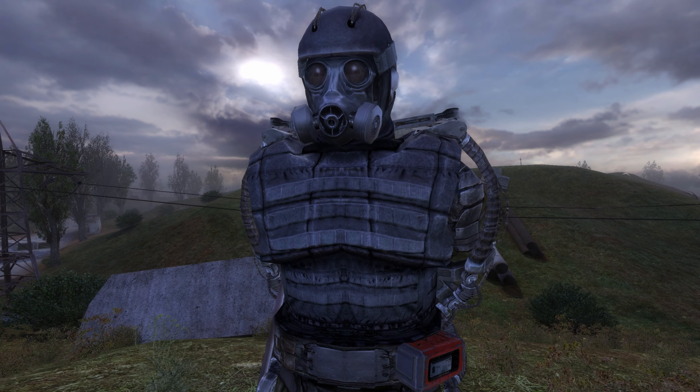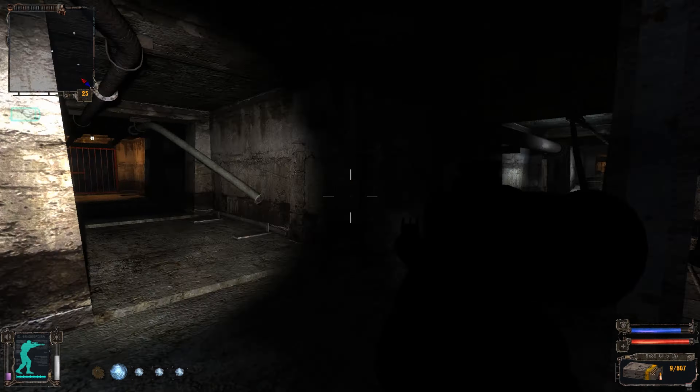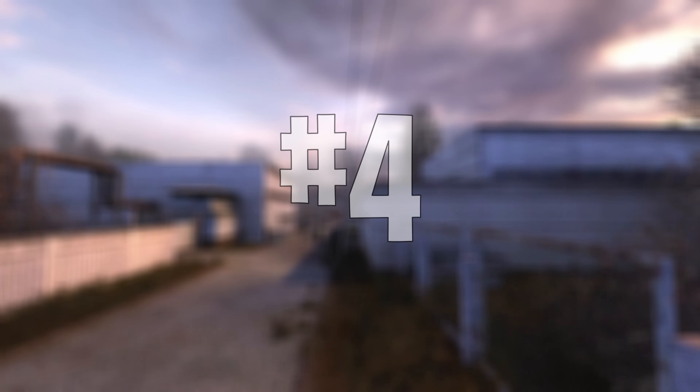Not being able to sprint makes the armor almost useless for me, especially in the mid and early late game where you have to sprint a lot to move forward. You can find the Exoskeleton inside the Sarcophagus, and to be honest this is the only good place to use it — there are a lot of Monolith soldiers in close quarters combat. But apart from this, I would rather pick the SCAT-9 Military Suit.